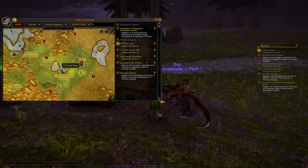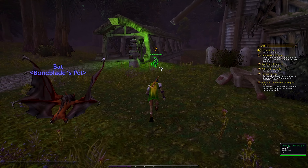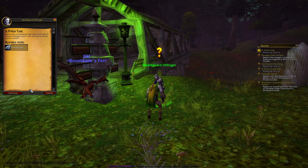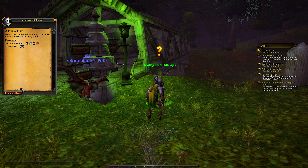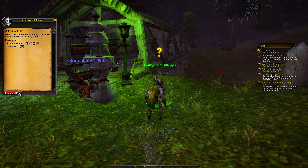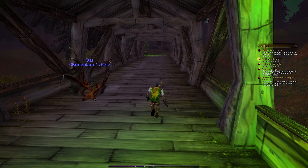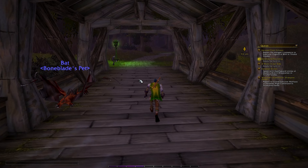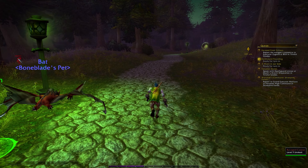Why does it say one turn-in's right here? Here we go — Deathguard Dillinger: 'I am Forsaken. Have you completed the task I charged you with? Do you have those Putrid Claws? Well done. I enjoyed watching you smash those undead into a rotting pulp. Watch your back.' Alright, that's what I like to hear. So we're going to head back into Brill, which is the town around here. I found it to be a pretty cool town.